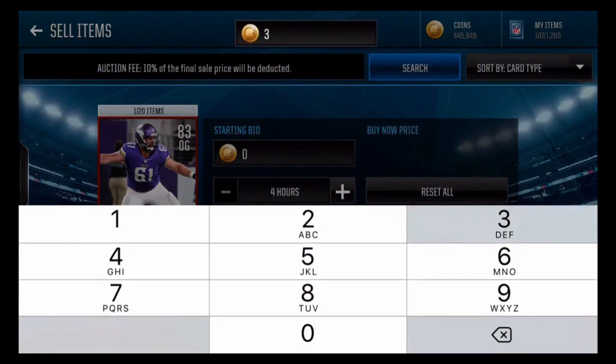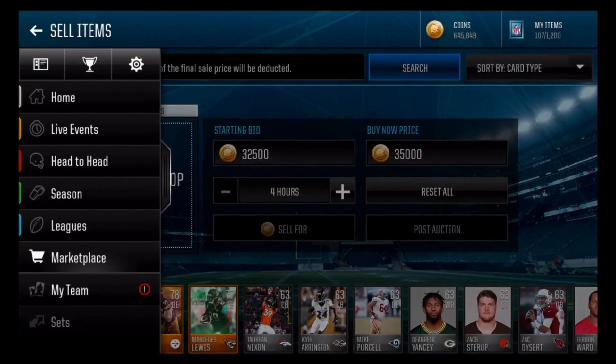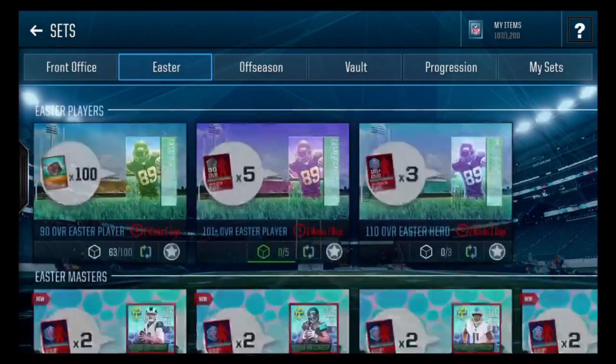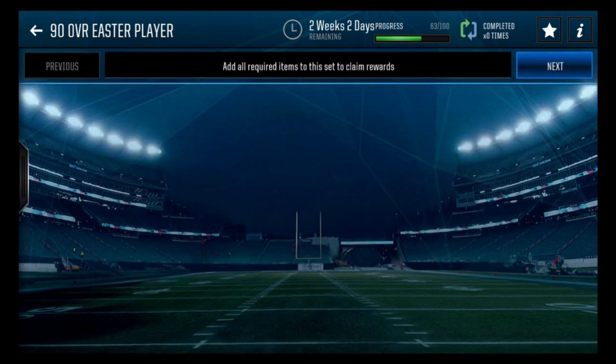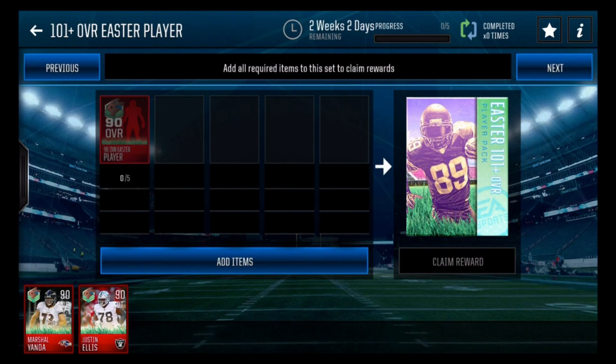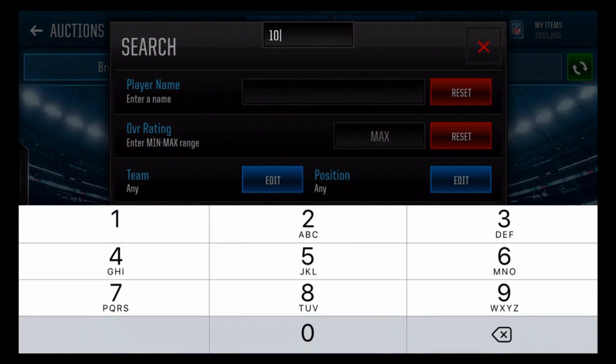Let's sell him really quick and then take a look at the sets in the Easter promo. You have the 100 chocolate bunnies set which gets you a 90 overall Easter player, and then you can put in five of those 90 overall players — at about 85k each — to get a 101 overall. Let me check the price of the 101 Easter players.